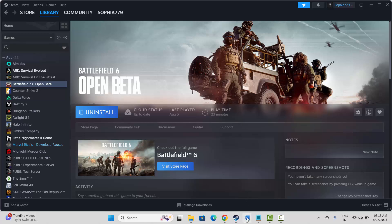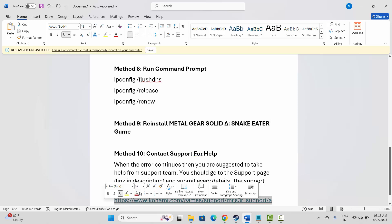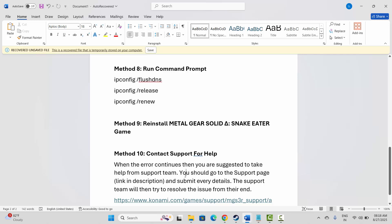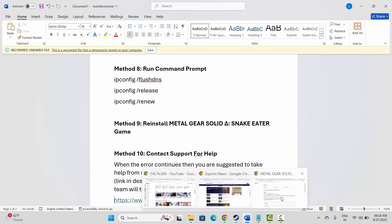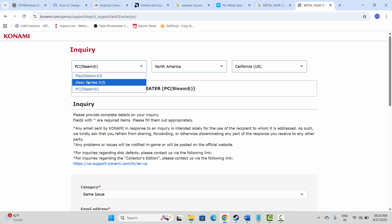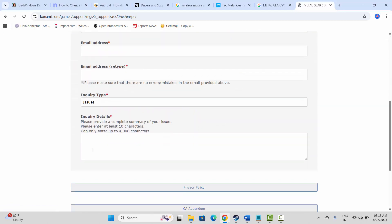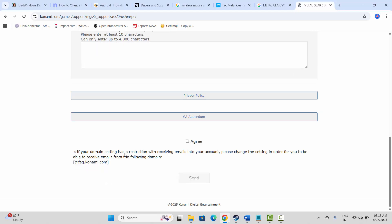If you still face the same error, it's time to take help from the support team. Go to the support page — the link is provided in the description — and submit all the required details. Open the link in your browser, select the platform you are playing on (PlayStation, Xbox, or Steam), select your location, fill in every required detail, and click Send. The support team will then try to resolve the issue from their end.